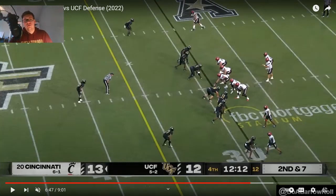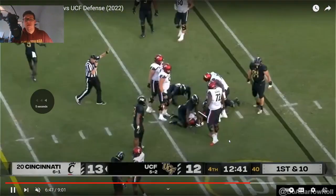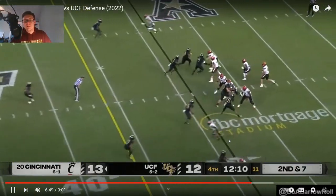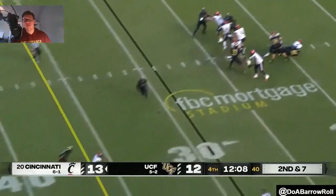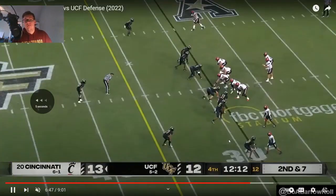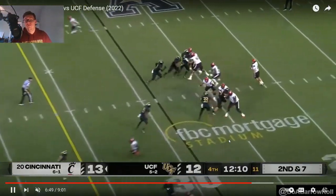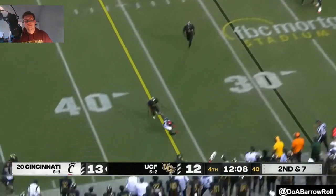Here's a small play that's really indicative of what he can do well. Faced with a pressed man corner, he takes a good inside step fake and gets the free outside release — the corner can't get a good jam on him. This clears out defenders and opens up the out route for the slot. The ball is never intended for him on this route, but it's a really good release. I keep harping on him for the drops, but he has good release, good speed, and decent route running — at full speed making hard cuts and working back. These releases aren't normal in guys like him with his skill set.